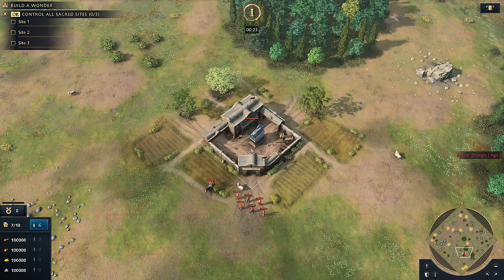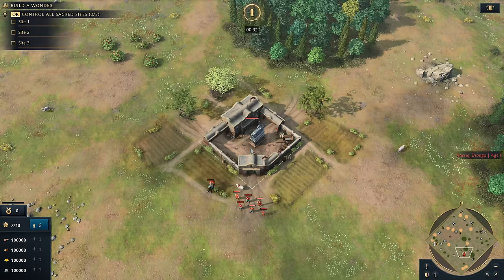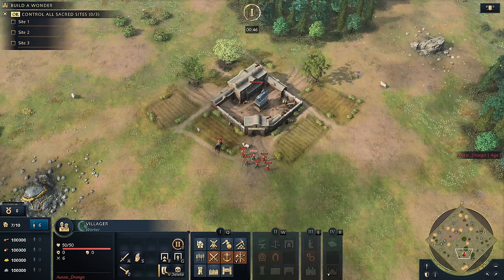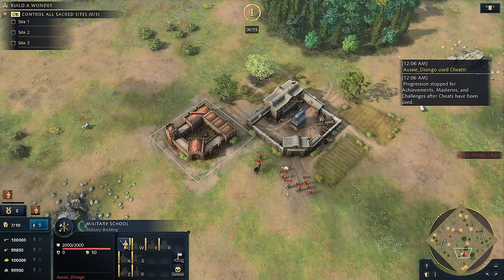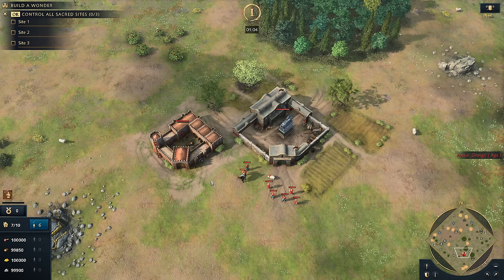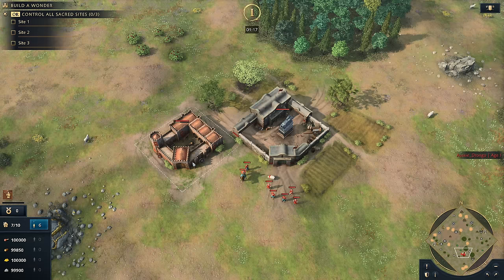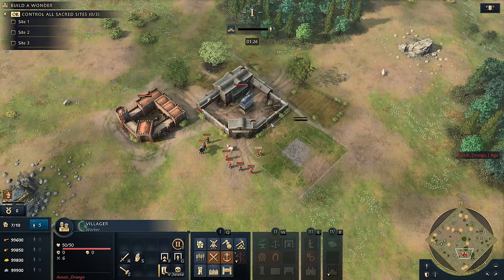Strategic option one: Dark Age Aggression. The sooner you make the military school, the sooner you start reaping the rewards — it acts as a static resource producer in the form of units. So it makes sense to get it out as quickly as possible. Whether you follow up with an outpost or age up behind this, there's a lot of synergy. For example, going Twin Minaret Madressa, as soon as you age up you drop a second military school.